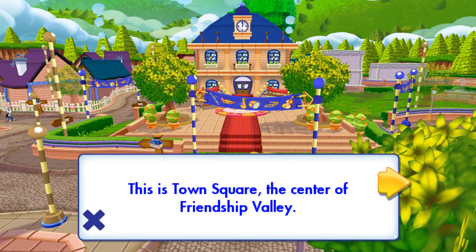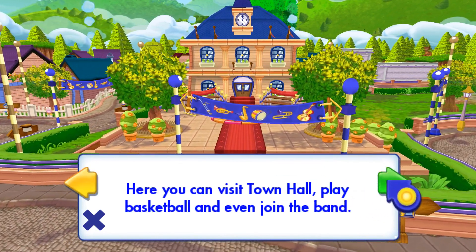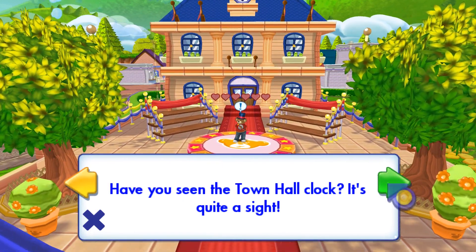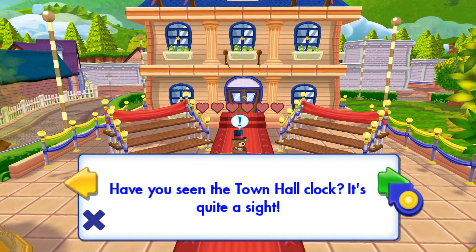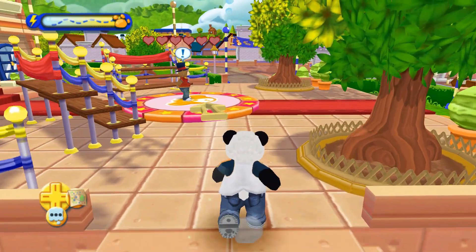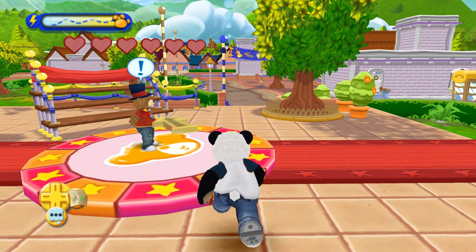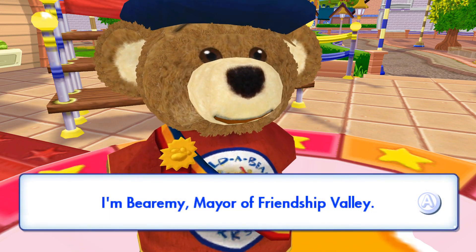This is Town Square, the center of Friendship Valley. Here you can visit Town Hall, play basketball, and even join the band. Take a minute to relax in the park and check out the fountain. Have you seen the Town Hall clock? It's quite a sight. The exclamation mark means a furry friend wants to talk to you. I think he needs your help.